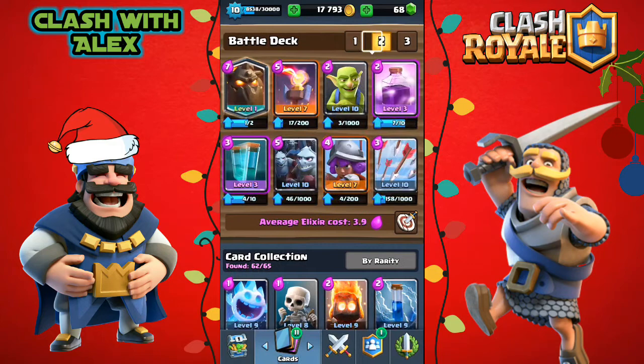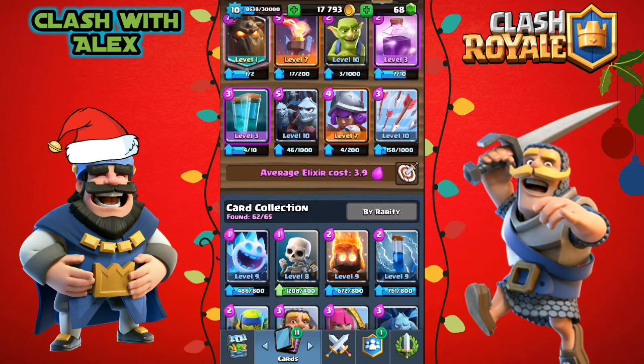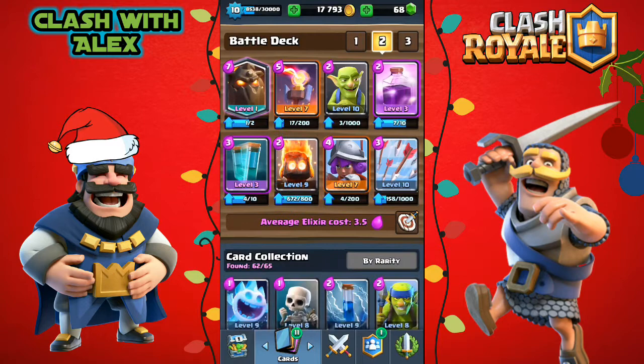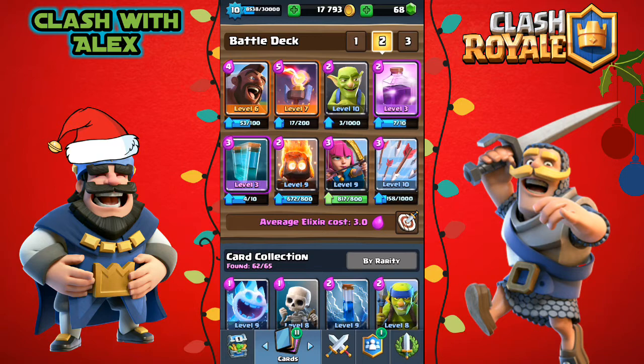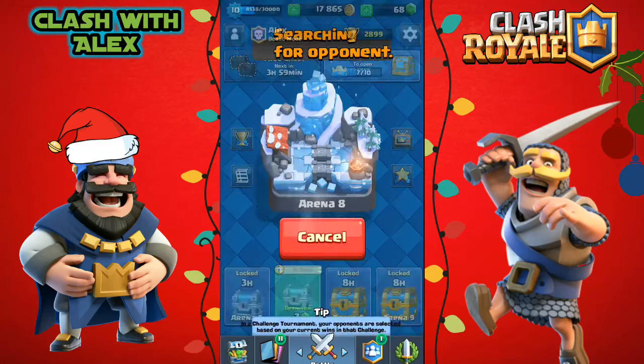Let's change up our deck a bit. Instead of the minion horde I'm gonna put in something cheaper — some fire spirits and archers for that musketeer, hopefully making this a cheaper deck. Let's put a hog rider in for the lava hound. Let's open up this free chest real quick — we got nothing.